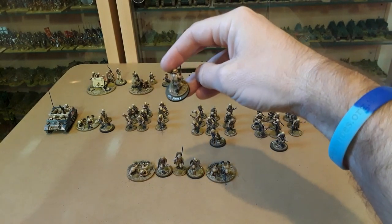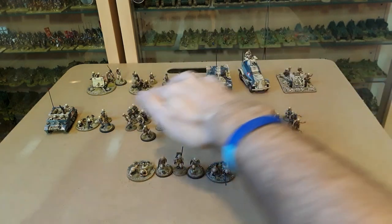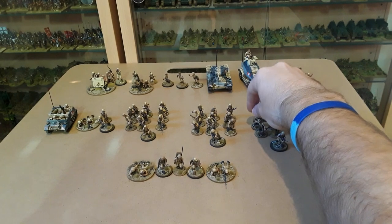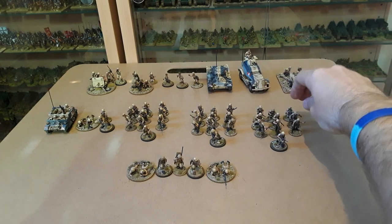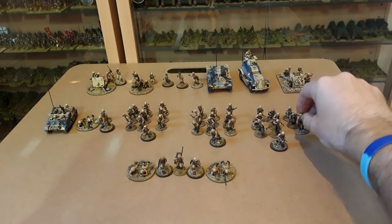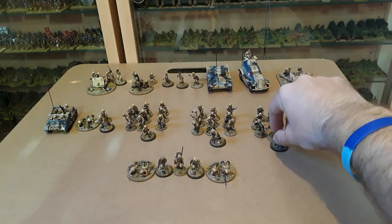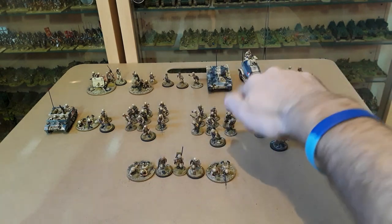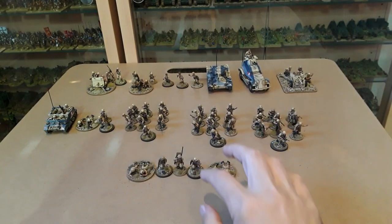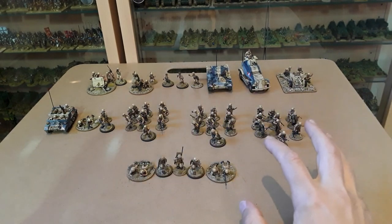In each section there's a rifle team of six riflemen and a gun team of one Bren gun LMG gunner and another two riflemen, for a total of 10 men in each section including the junior leader. So that's your basic platoon — the whole Chain of Command system is based around the platoon.